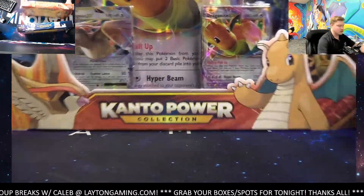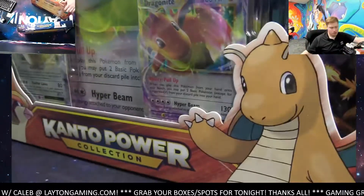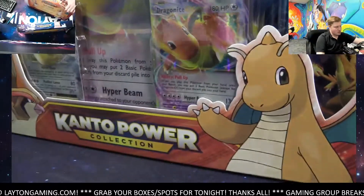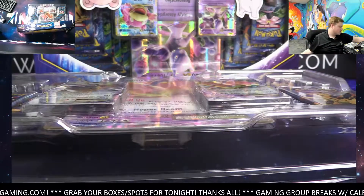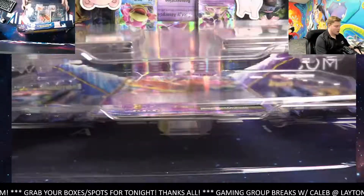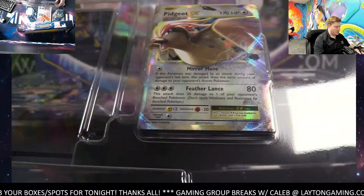Okay, let's get it going guys. 20 total packs of Evolutions. Remember, the promo cards do go to the corresponding Energy here. Promo cards to the corresponding Energy. So Basic Energy, you are going to get the Dragon IDX here as well as the Pidgey IDX.